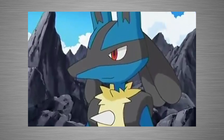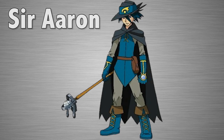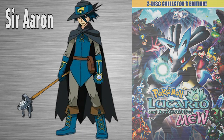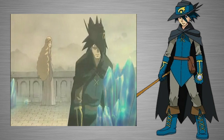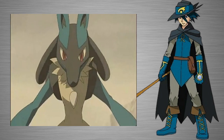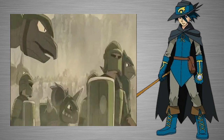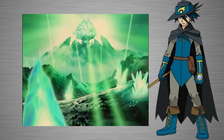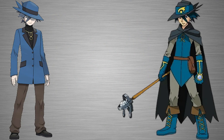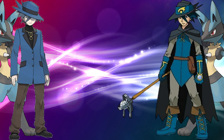We've only seen one truly mastered Aura Guardian in the anime universe, and it also happens to be another counterpart of Riley: Sir Aaron. He appears only in the 8th Pokémon movie, Lucario and the Mystery of Mew, seen in flashbacks as a knight and Aura Guardian at Cameron Palace in the distant past who acted as its protector. He had a Lucario he taught to utilize Aura. Eventually, Sir Aaron left to stop a war between two armies that would destroy Cameron Palace, sealed his Lucario in his staff, and sacrificed his life to stop the fighting. Riley and Sir Aaron share so many similarities — both use Aura, both have a Lucario, and their designs are incredibly similar, with Sir Aaron's styled more like that of an ancient knight.